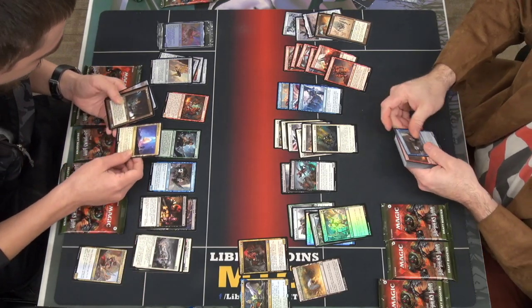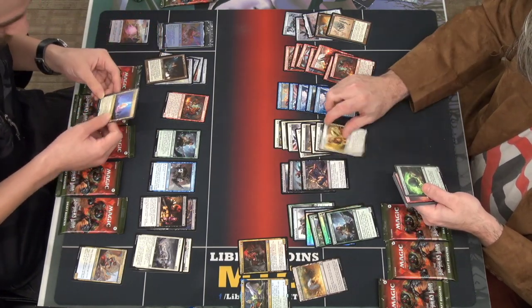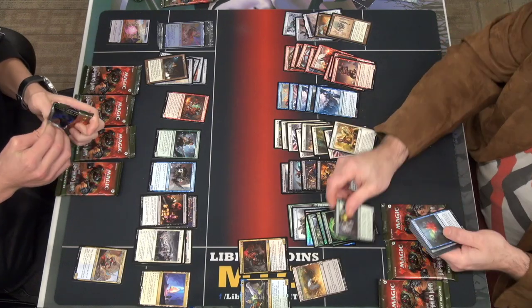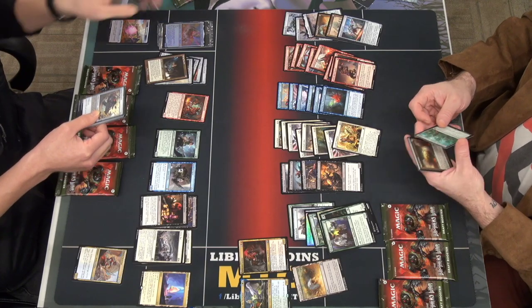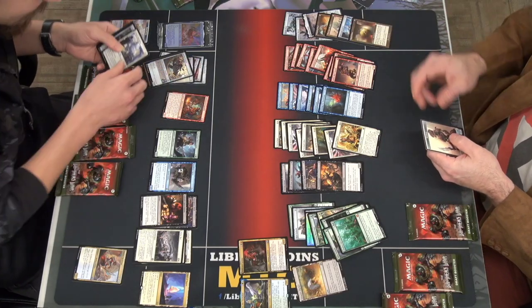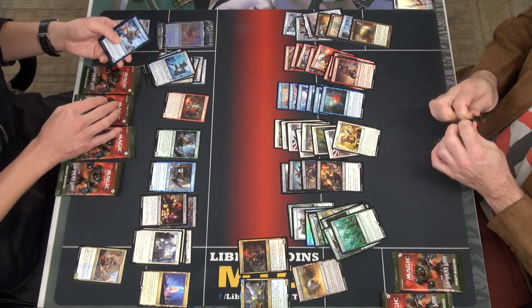I got a last. Ooh, a Scrap Trawler. That's pretty good in artifact. Yeah, I'm getting a ton of green — green, red. You hit the one. There goes your green bomb. Looks like I know which way you're going. I've opened a ton of green so far. I mean, it's just artifacts. Yeah, I'm excited about it.